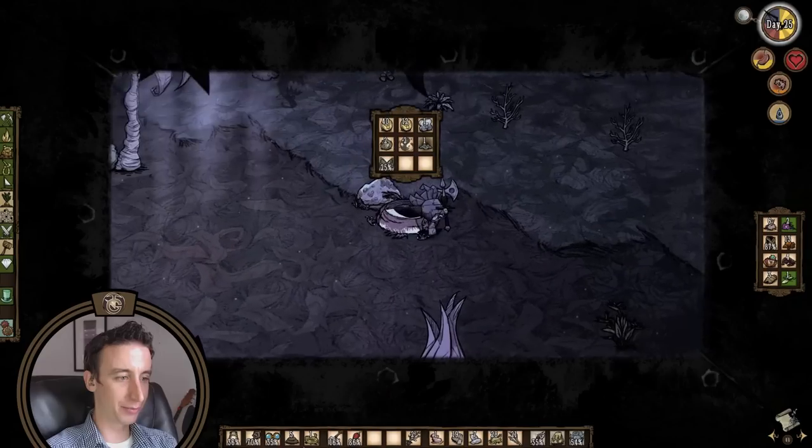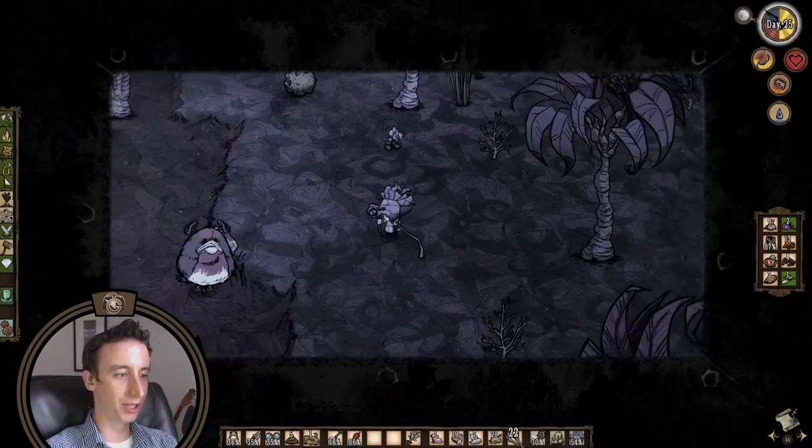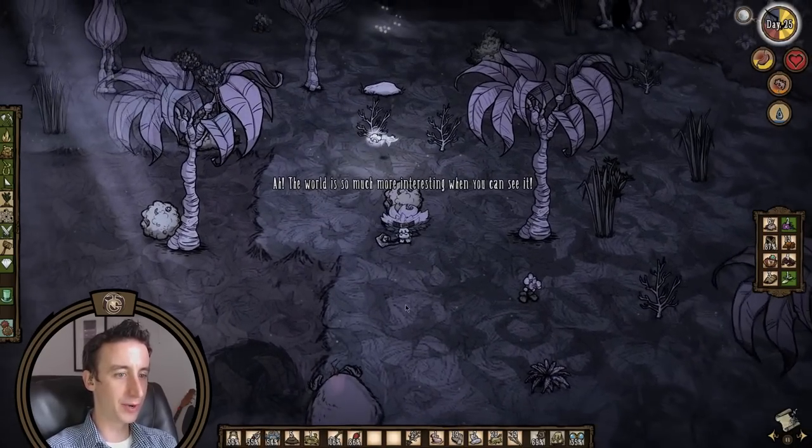Why am I carrying around a birdcage? Why am I carrying around an umbrella? Because the umbrella was starting to blow away — I did not want that.